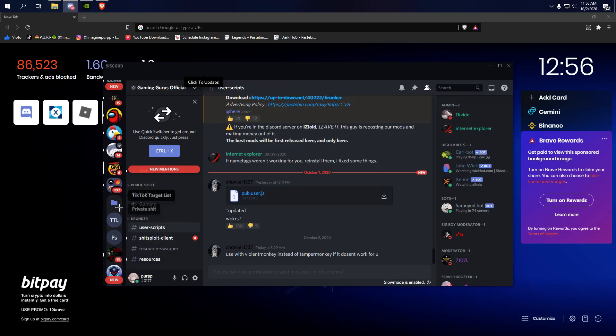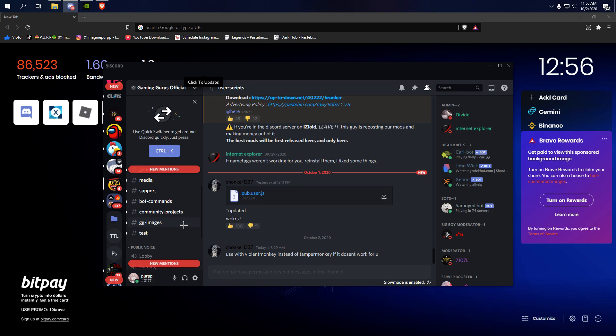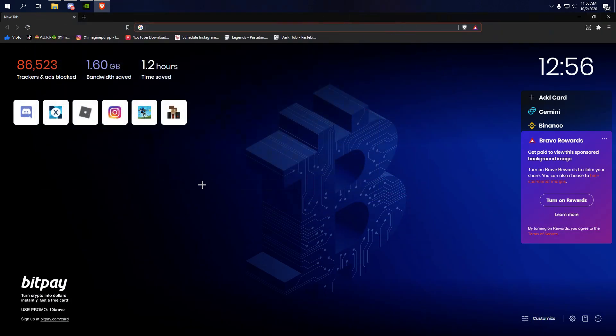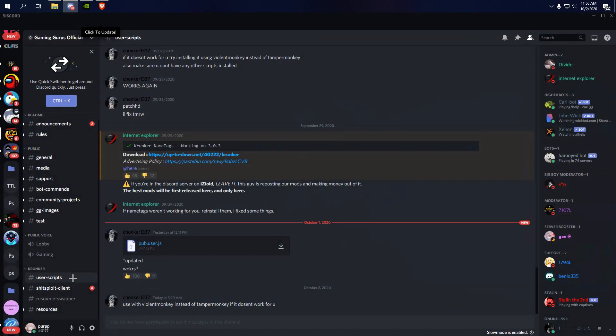In the link in the description there's going to be a Discord server called Gaming Groups Official. This is where the hack is — they will update it whenever Krunker patches their hacks. If you don't want to stay updated, it's just a one-time thing, and the download link will also be in the description. Actually, it's not a download link, it's just a TamperMonkey script.